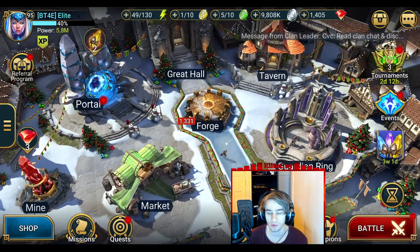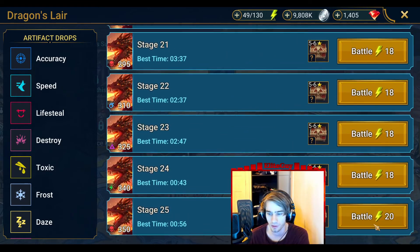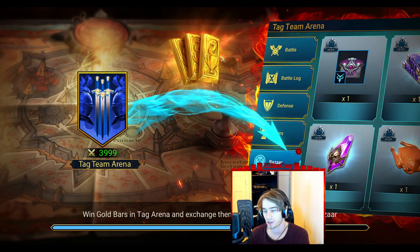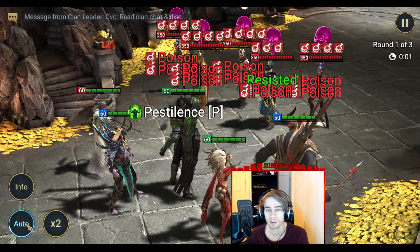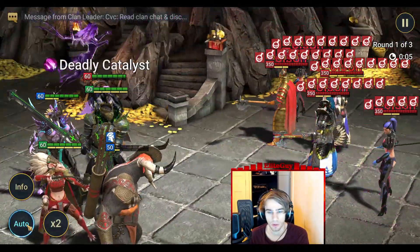So let's jump into a dragon run. We have this team chosen. I will try to make all the others die just to showcase how she works on the dragon. They might survive a bit but I'll try to not do too much damage with them.